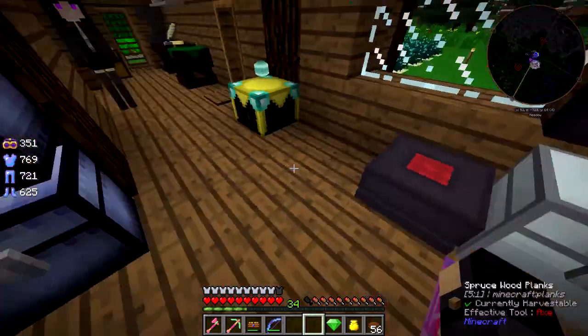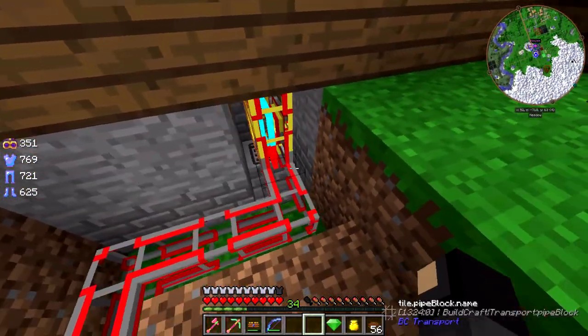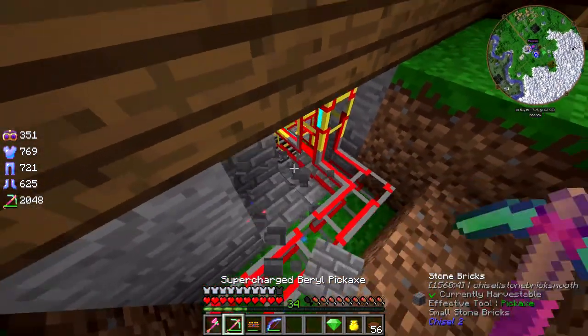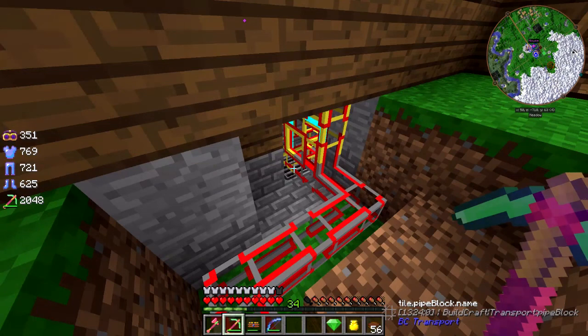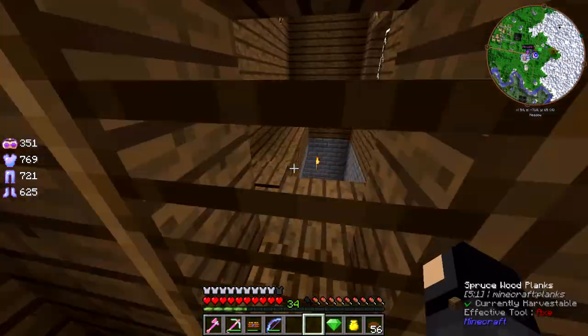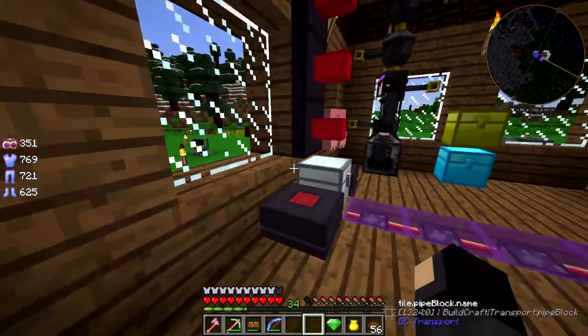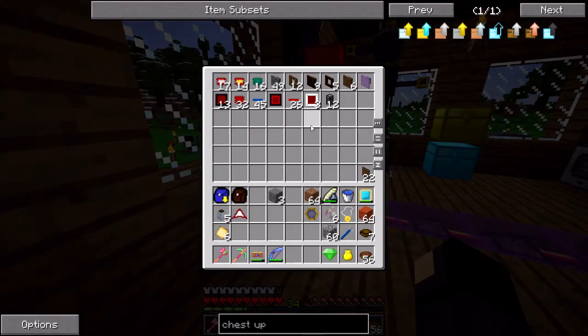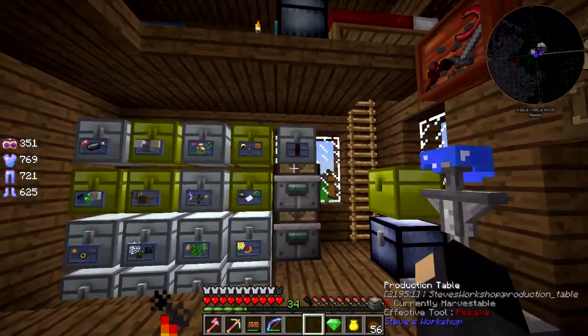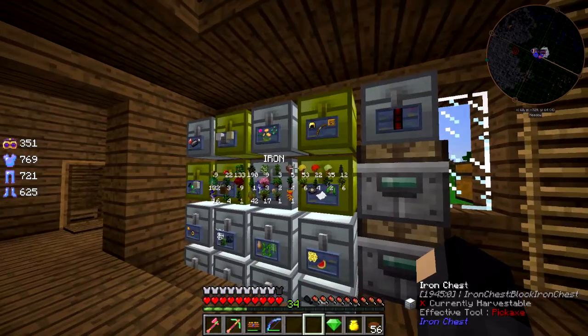Wait, where are you sending power to? What is that power doing? Oh, there's a loop. How did I not notice that? That new line goes to a little disposable item turret I made just for fun.